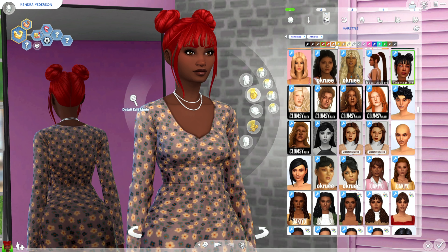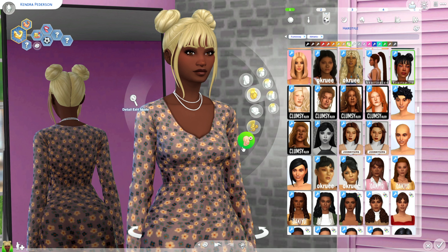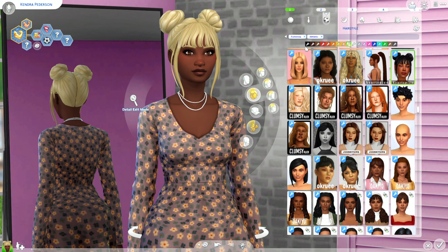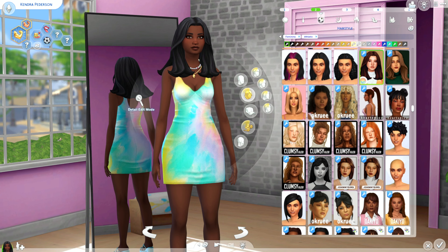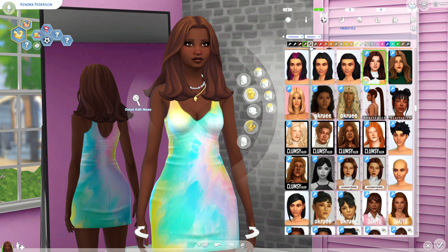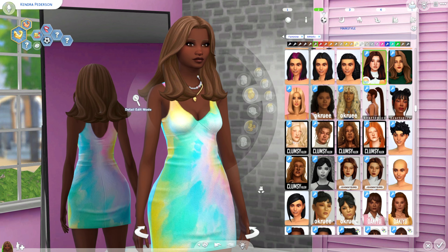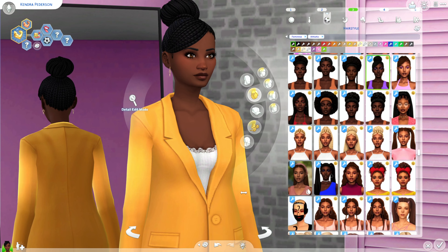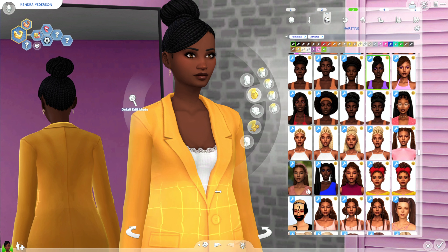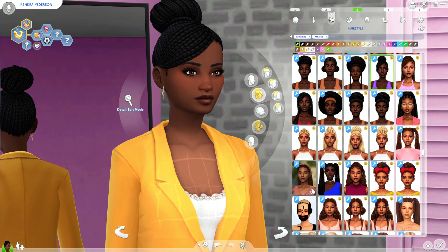Next I have the Laura Hairstyle — a really long braided ponytail, big and fluffy with little pieces falling out. By the same creator I also downloaded the Blue Moon Hair. I love space buns and the bangs make this style even better. Next is the Rhea Hair — definitely more basic and wearable, nothing too dramatic, but I like the texture and length.